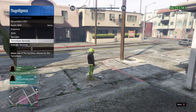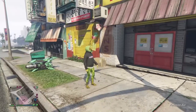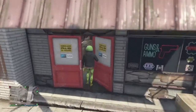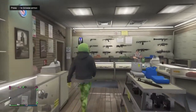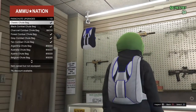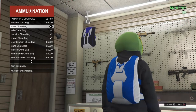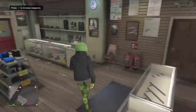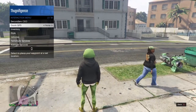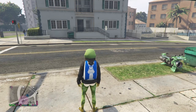Call in your Mark 2 Oppressor and head over to an Ammu-Nation real quick — you have 30 minutes to do that delivery. Go into Ammu-Nation, go up to the counter, hit right on the d-pad, go over to Parachutes, then Parachute Bags, and buy the Israeli one. Either buy it or equip it if you already have it. After that, open up your interaction menu, go to Style, go to Parachutes, and put it on.